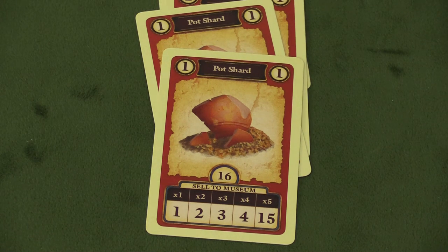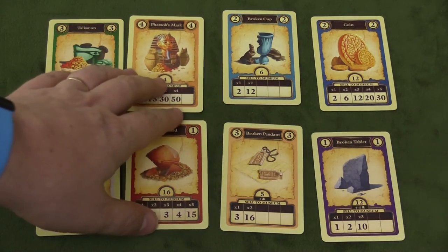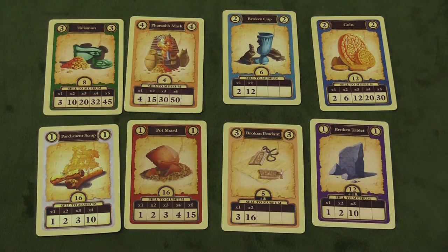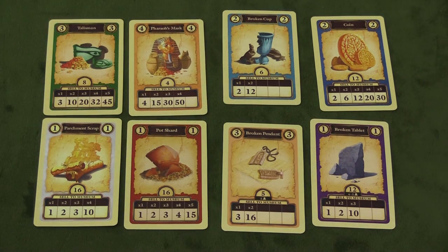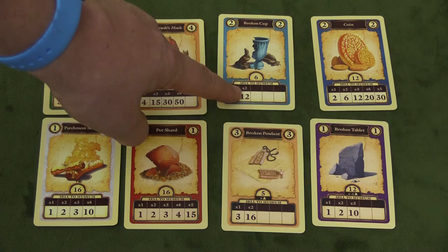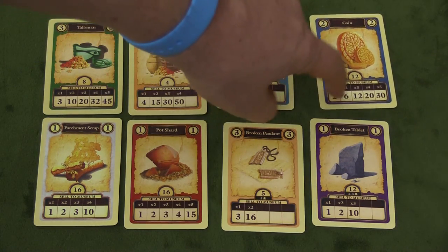So you have to decide the best time to play these treasures in front of you. There are eight different treasure card types, though you use a couple fewer if playing with less than five players. There are only four pharaoh masks in the game — if you get all four and play them in front of you, it's 50 points; one of them is worth four but two are 15. Cups have a value of two: one is one point, two are 12 — and there are only six. While coins score two, six, twelve, twenty, thirty.